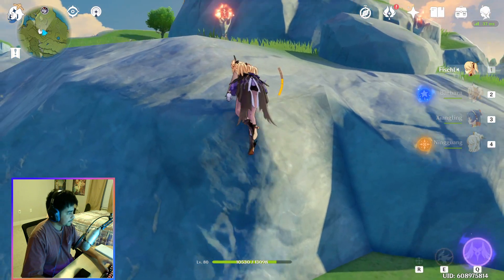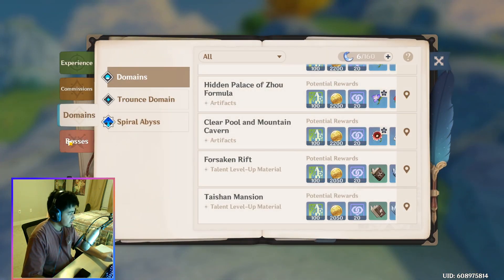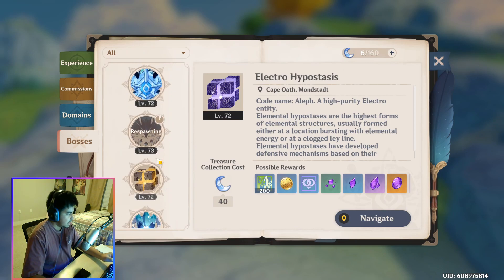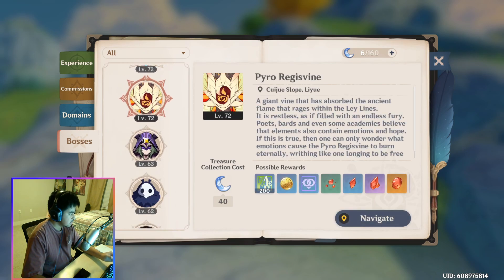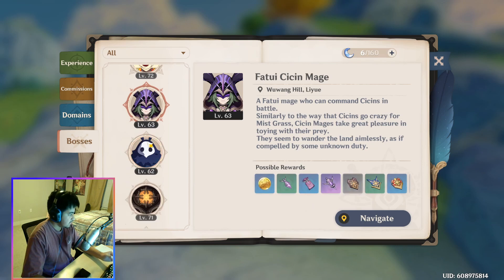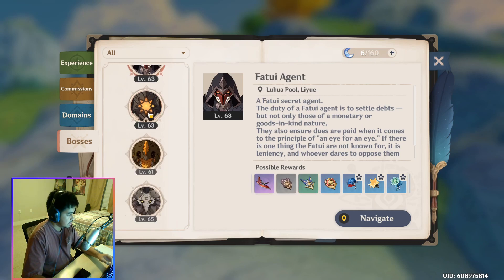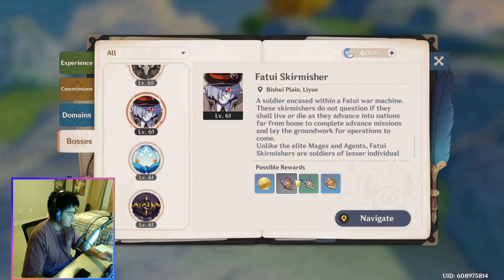The first time I started trying to farm for these things, I was looking through the bosses and the first ones I found were the Fatui assistant mage and the pyro agent. I'll tell you right now — you don't want to do those guys. You want to go to the Fatui skirmishers, and I'll let you know why after I kill a couple.